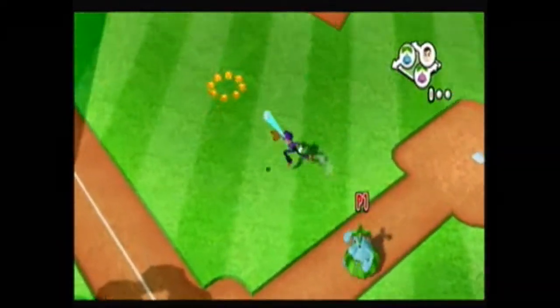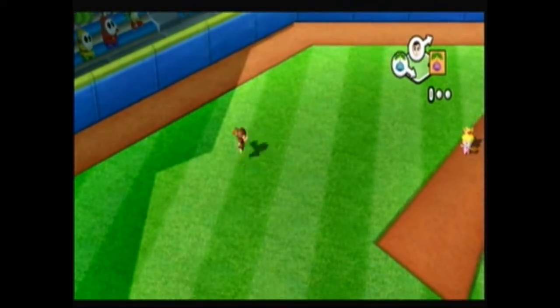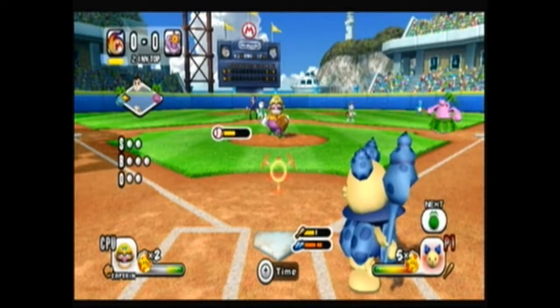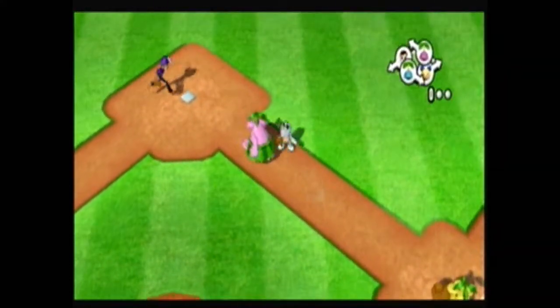In Mario Super Sluggers, there are many different kinds of pitches depending on how you throw the Wii Remote. And with special button combinations, you can do different types of pitches. That's pretty much all there is for pitching.